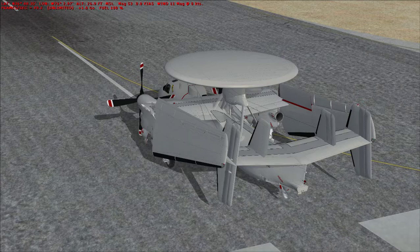Operators of the E-2 Hawkeye have included Egypt, France, Japan, Mexico, Taiwan, Israel, Singapore, and the United States. The Hawkeye is powered by a pair of Allison/Rolls-Royce T56 turboprop engines with power outputs of 5,100 horsepower each. The maximum speed of the Hawkeye is 400 miles per hour. It has a range of 1,700 miles and a service ceiling of 34,700 feet.